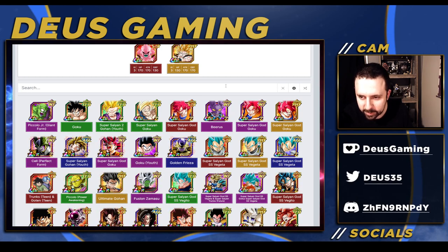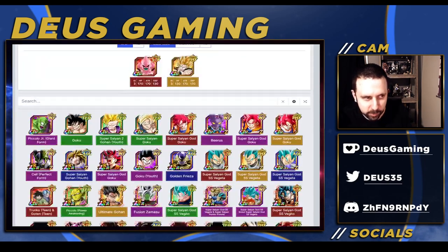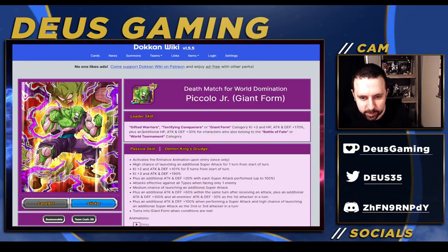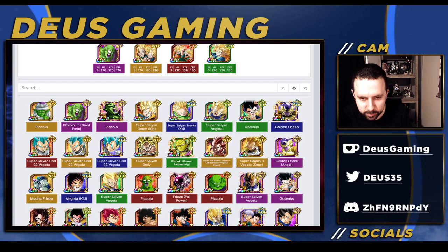This is the physical one right here, that's the new Goku, so at least there's that. You also have Gohan, you have the EZA Super Saiyan God, and there are some options in here - also the Piccolo, so that's an option.